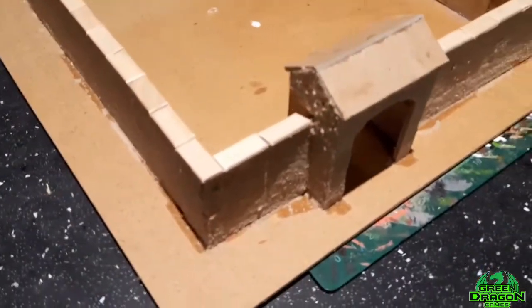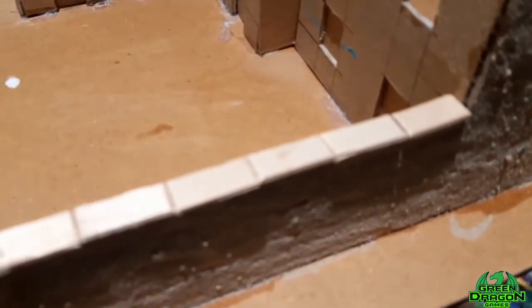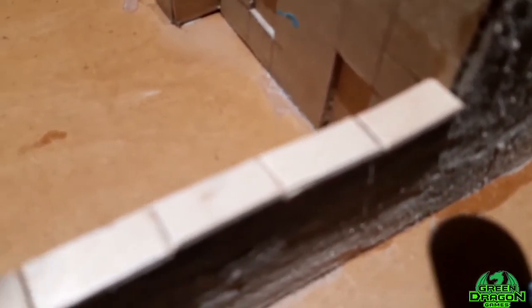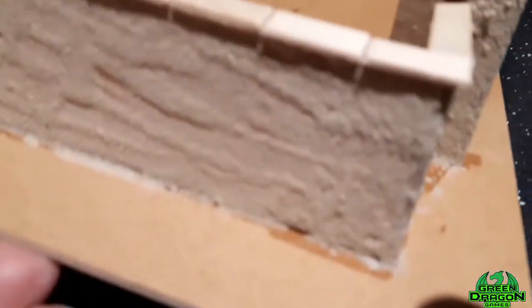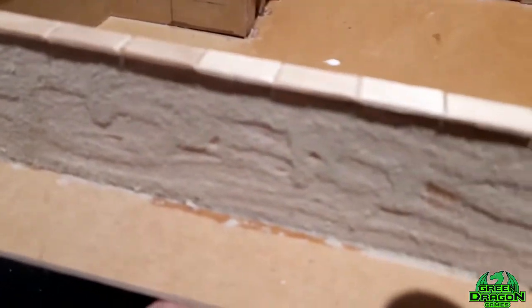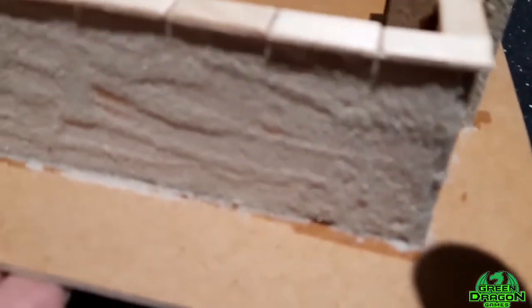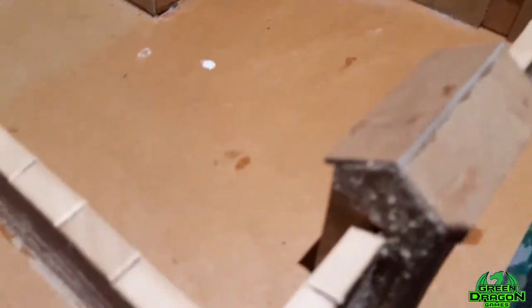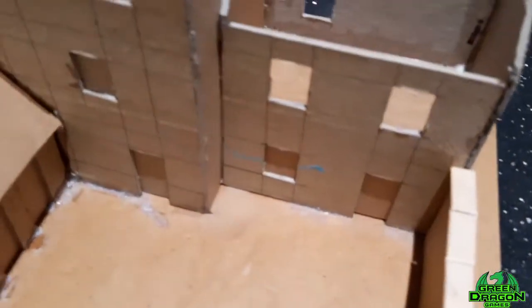Okay guys, I'm back again. I ended up using lolly ice sticks because the coffee stirrers weren't wide enough — they literally just sat on top of the wall with no overhang. I've PVA'd all the outside and covered it in sand, but I've only done the outside at the moment. When that dries I'll paint it all white and it should look like a whitewashed wall.